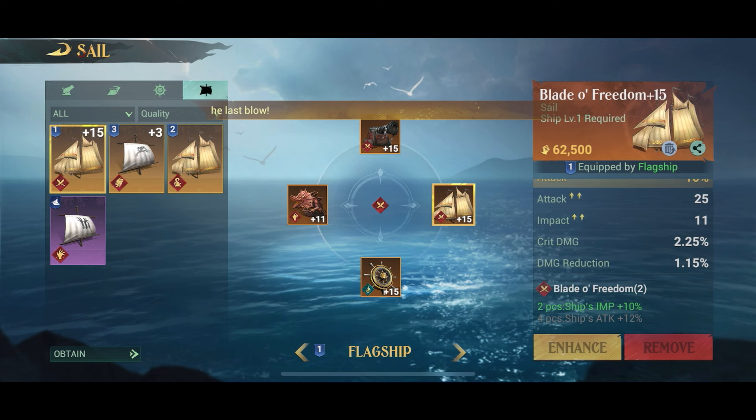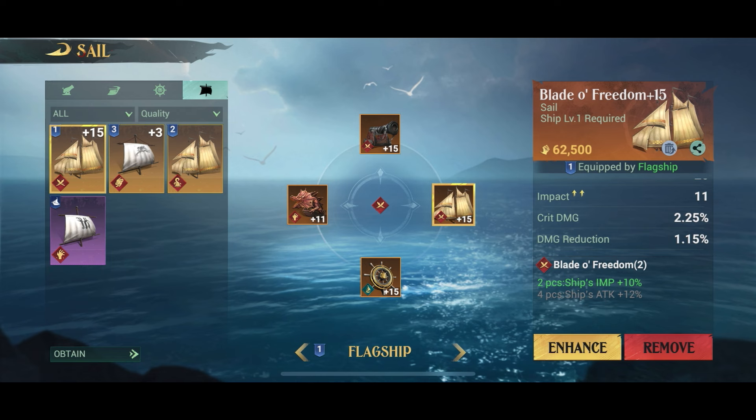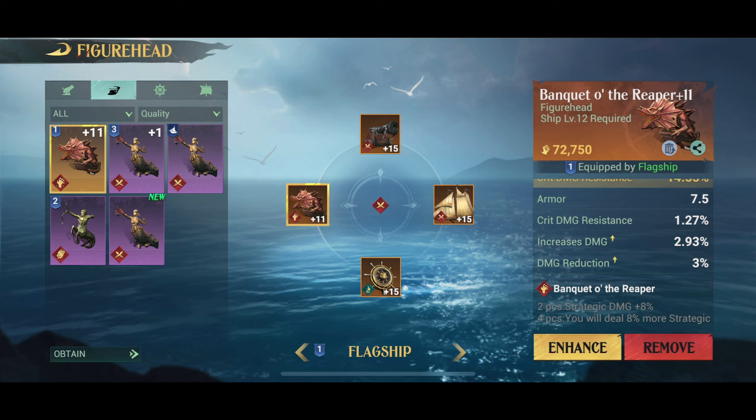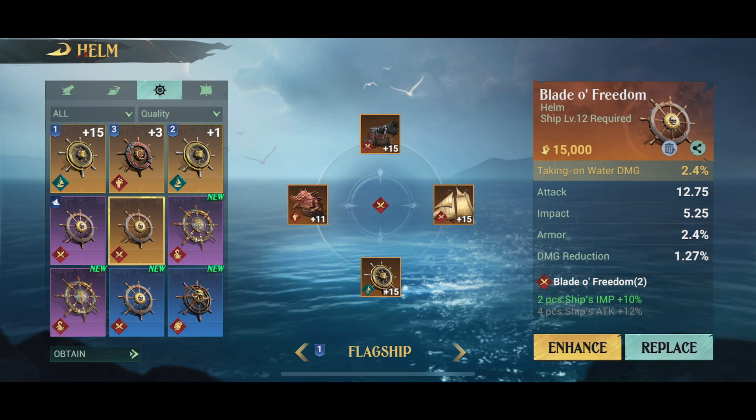Those are the names of the sets. It turns out I already have two Blade of Freedom pieces, so it makes sense to keep going for those — because if I get four pieces of that set, as you can see down here, my attack will go up twelve percent. Looking at what I picked up, I'll select the steering wheel rudder slot and I can see I actually got a Blade of Freedom from killing one of the monsters.